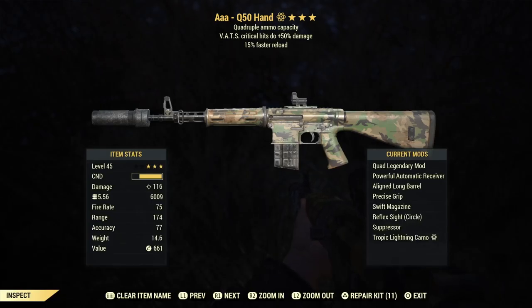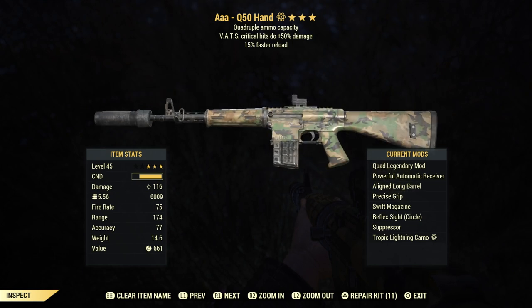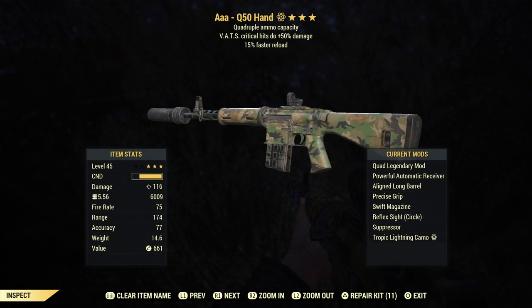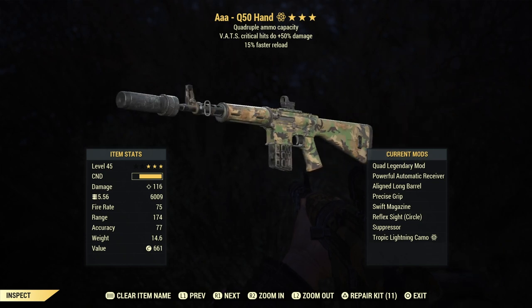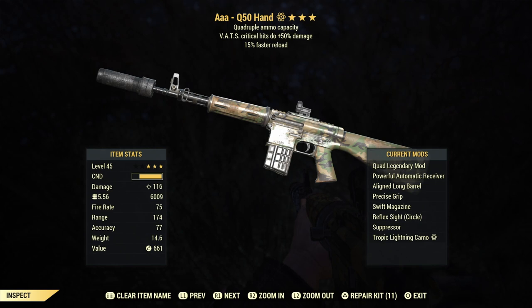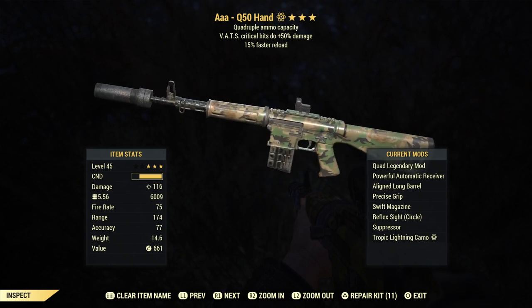Now let's talk about legendary effects on your weapon. One of the best is the Quad legendary effect, because it gives you a higher ammo capacity. As secondary perks: faster fire rate, explosive bullets, or Vats Crit. As the third perk, faster reload or less AP cost would be perfect — even reduced weight is quite useful because the weapons are quite heavy. Why do you want Quad? Because you can sustain fire on your target for much longer and spam more criticals. A Stealth Commando build is really based on spamming criticals, so you're gonna need high luck to spam those criticals.